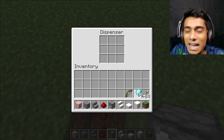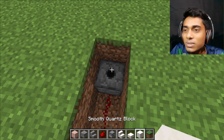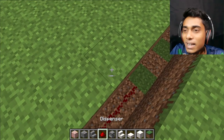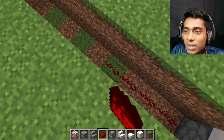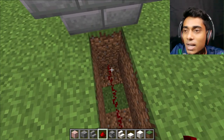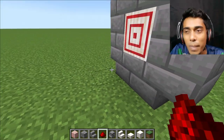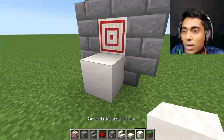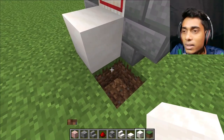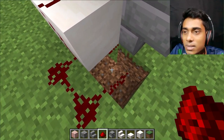In the dispenser we place diamonds. Cover this area and place the redstone dust - it's looking cool. Now this is the main work - place one block, dig it, and connect the redstone with the target.